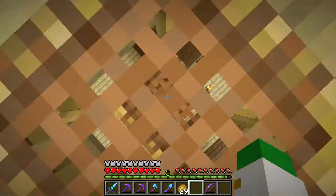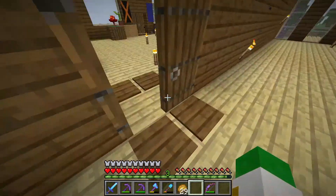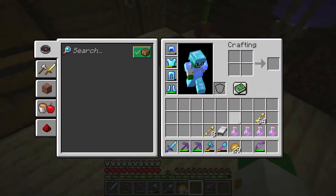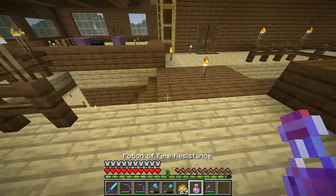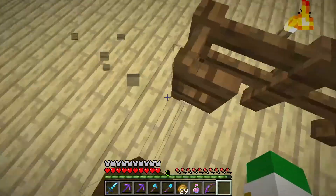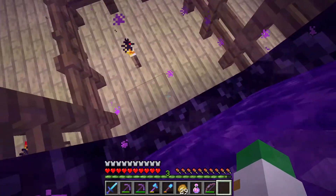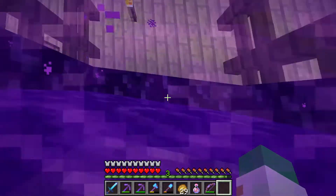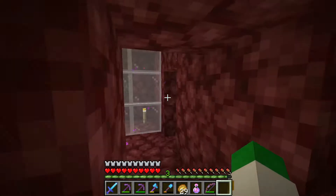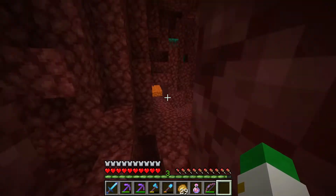Now we can just get that skull charge put away so we don't drag it all the way to the nether and back. We do actually have a nether fortress quite close by, which is really good. I made sure to pack some fire resistance potions and our bow and arrow, since that's quite important to have when fighting the wither skeletons. I also think we can probably work on getting some more blaze rods, since we don't have a huge amount of those.